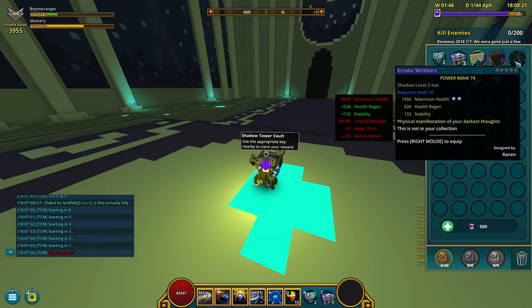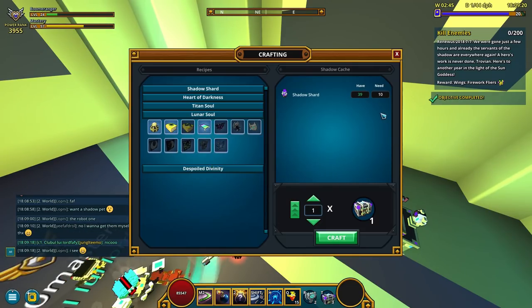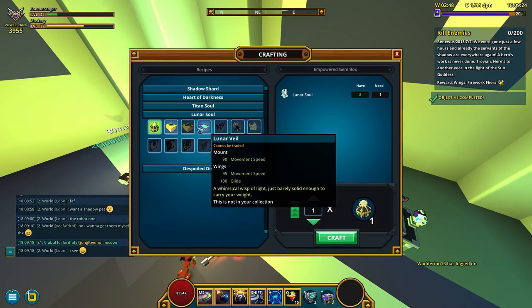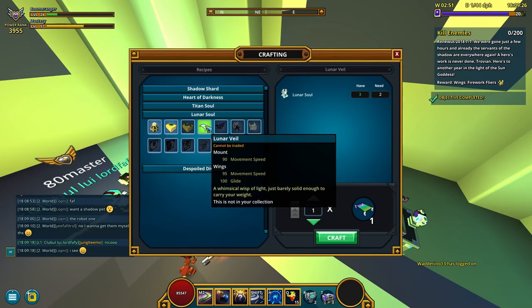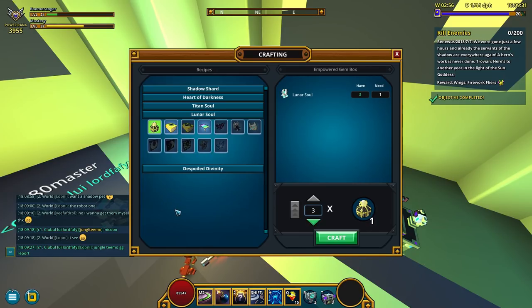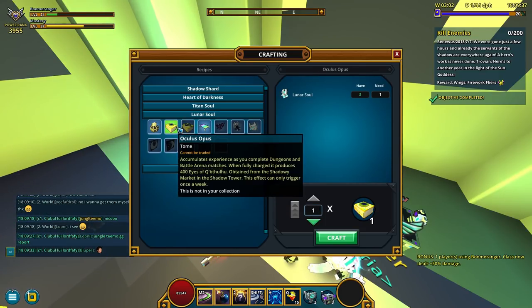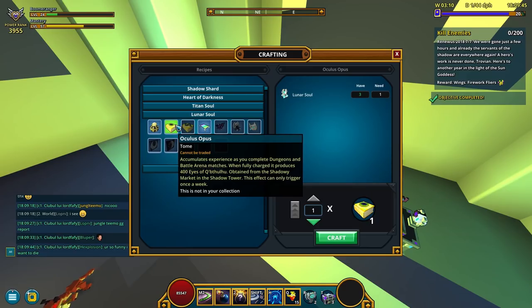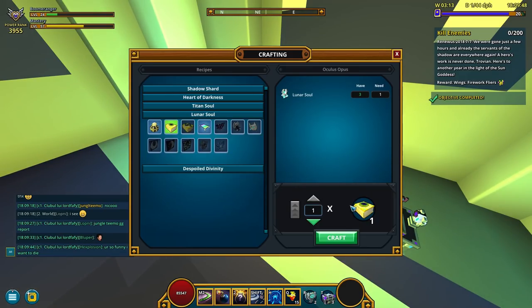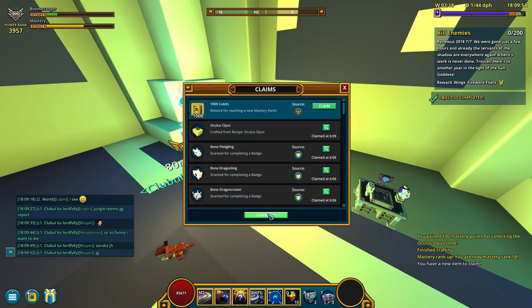Nice — shadow stuff. How many lunar souls do I have? Three! Can I craft this mount? Yes I can. Well, I can craft three empowered gem boxes — but actually this gives 100 mastery points if I remember correctly from the previous episode, so I'm definitely gonna pick this over the mount. 58 mastery points and another tome to use.